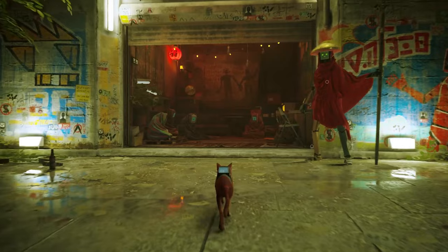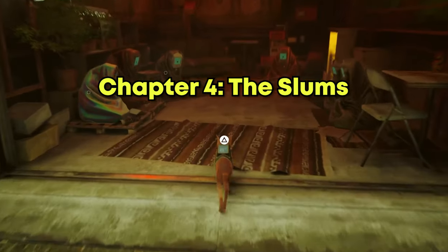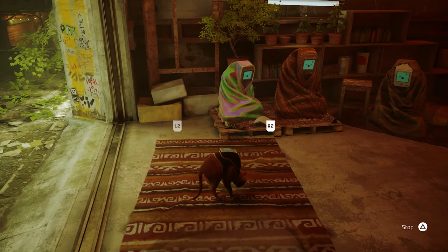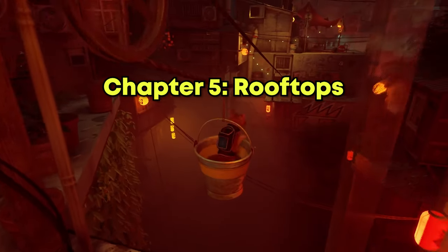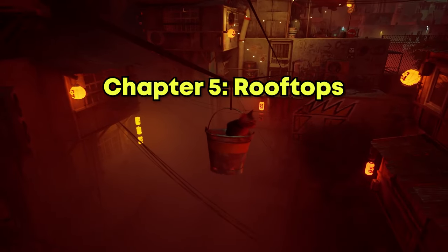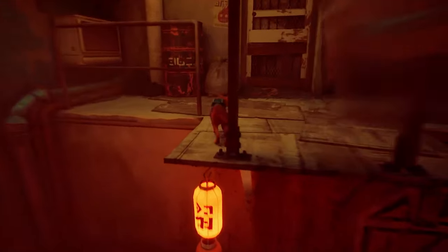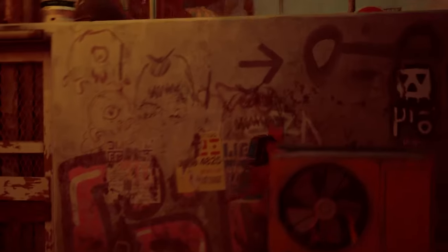As for chapter 4, you're pretty much spawned by a carpet, so just walk up ahead and scratch. Chapter 5, after you've done your spinny spinny on the bucket, you will find the carpet very early here as well. It is very easy to miss this one, so just do your scratches.